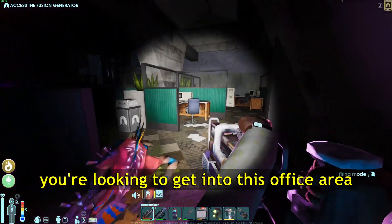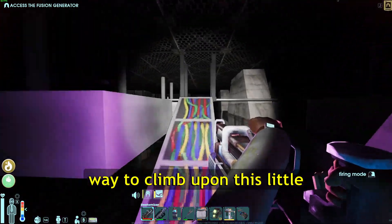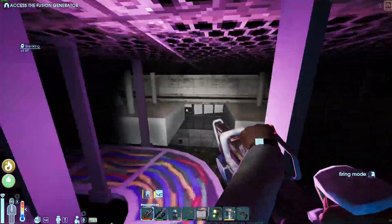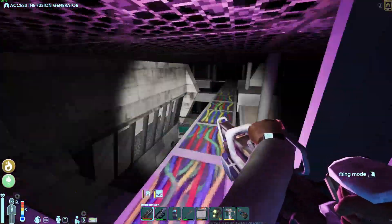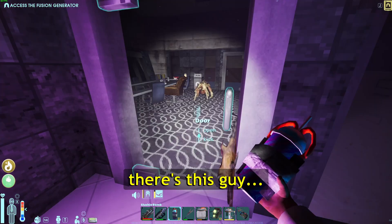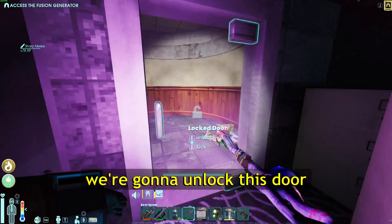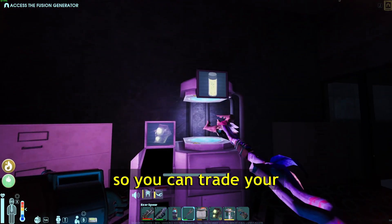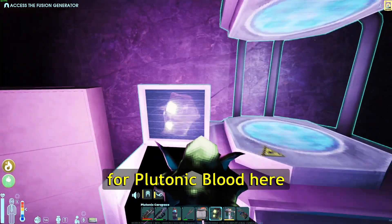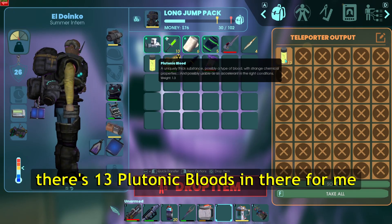Looking to get into this office area with all the dead XORs. You'll see a way to climb up onto this catwalk-ish area. We're just gonna follow this path. There's this guy — I'm just gonna freeze him, beat his ass a little bit. We're gonna unlock this door, and yeah, here you can trade your plutonic carapace for plutonic blood. I'm just gonna drop all these in there. And voila, there's 13 plutonic bloods in there for me.